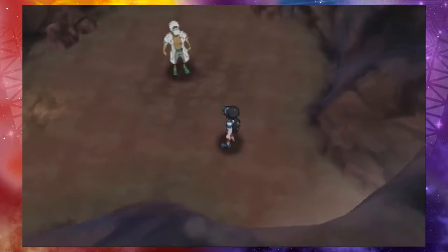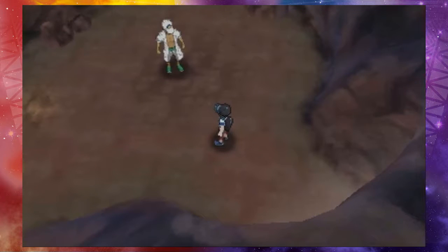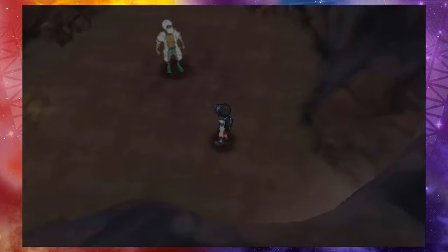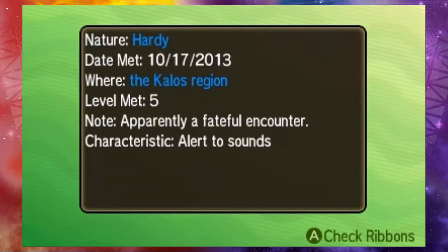Trial start! Alright, let me go look at this Pikachu. Looks like it has some moves — Thunderbolt, Slam, Growl, Iron Tail. Naive nature. Neato.